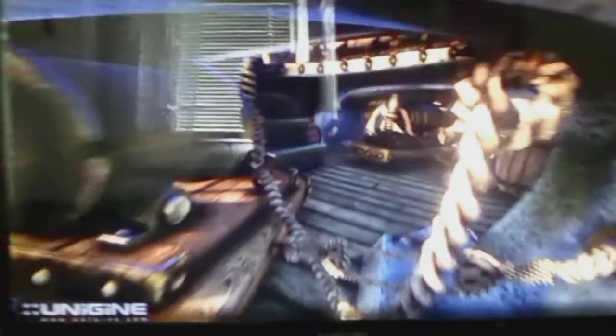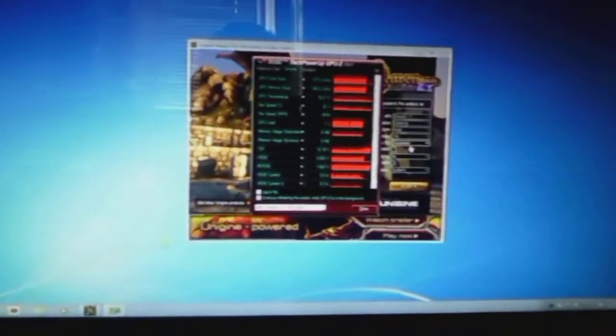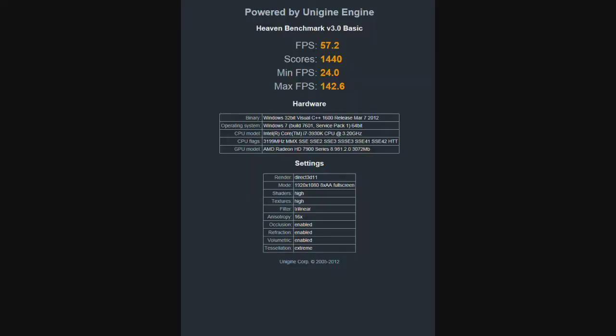Before I finish the video, I'm going to show you the temperature. The maximum temperature was 53 Celsius. You can see the maximum memory and core clocks here. Thanks for watching, and be sure to check back for the overclocking guide — a quick one. See you next week. Thank you.